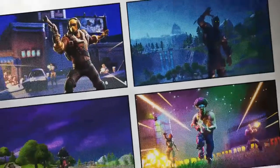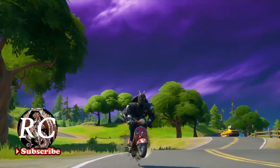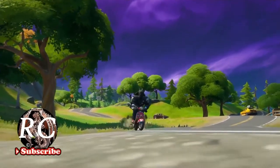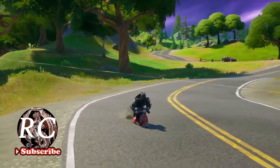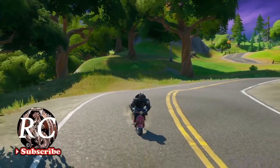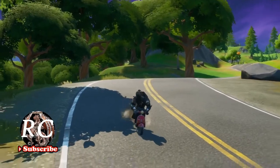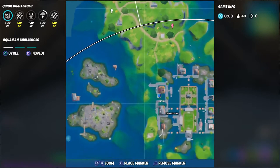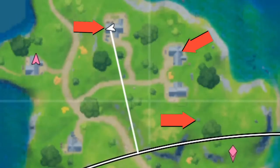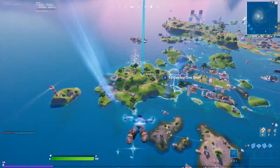Hello, welcome to Battle Dragon RC. We continue doing the challenges, and in today's video I will show you the locations of the gnomes at the Homily Hills location. As you can see on the map, it's a little bit on top of Pleasant Park. There are two houses, and outside there is a little rock between some trees.